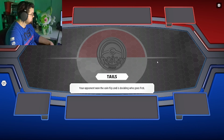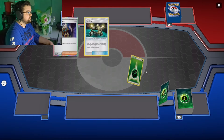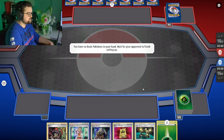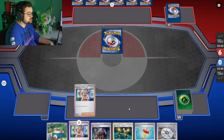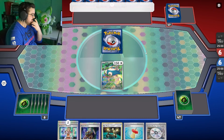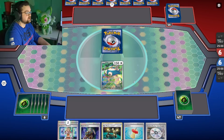They're going first. There's a mulligan — that hand would have been decent though. Hopefully we just get a decent hand. It's okay, it's actually not great. We can get rid of a lot of these cards right away. Going second is alright just because we have the Turbo Energize.